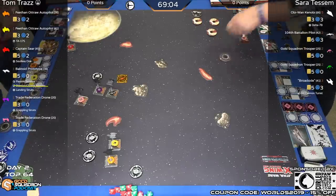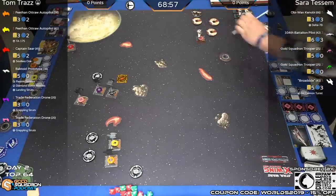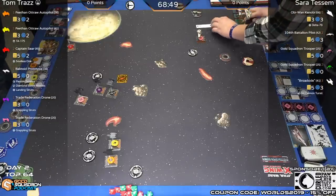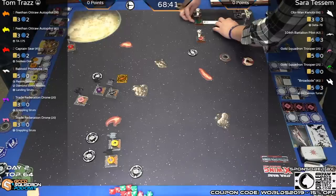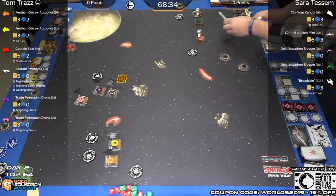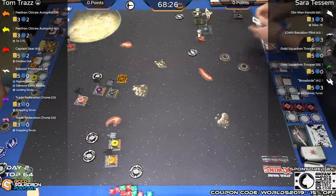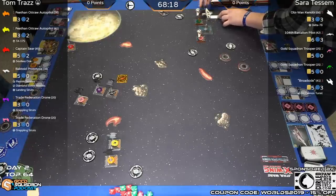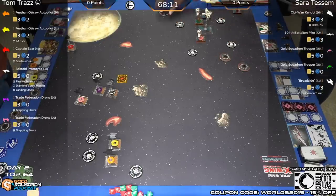Diamond boron missiles are excellent in a mirror match — against a droid swarm with no shields, all the same agility, clustered in a tight formation. Diamond boron impacts that hard, tosses crits to everybody, and spreads damage over a large area. You might even be able to chain it two turns in a row. Against Sarah's list it's less certain, but it is that kill shot — an extra three-die attack with three charges. Tom doesn't have to pop the second charge; he can just use it as a three-dice attack to deny the additional defense die. Bactoids also have the reload option.